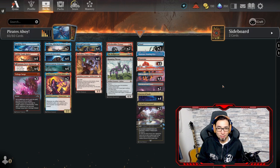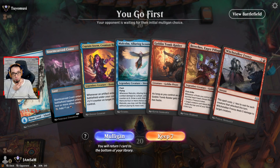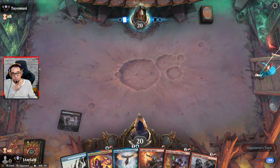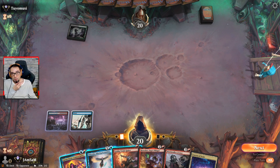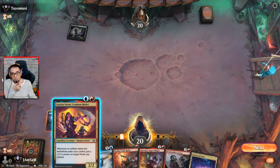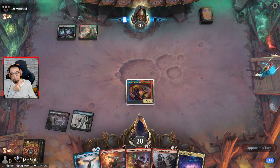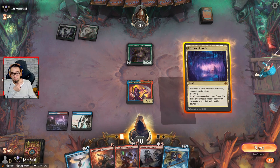Let's get to the games. Here's a game where I'm on the play — no turn one, but we have a turn two. Start off with a tap land, get the Captain down, go with Island for now. I think I'm gonna save Malcolm for later. Golgari tends to have a lot of removal — okay, it's Jund Dinosaurs.